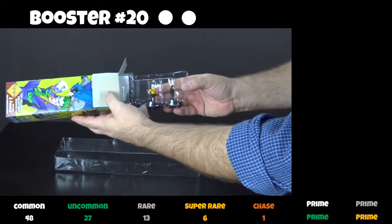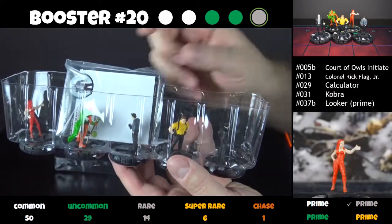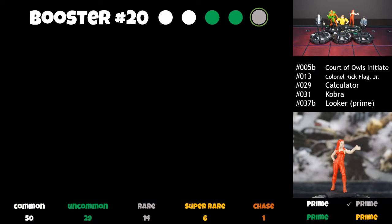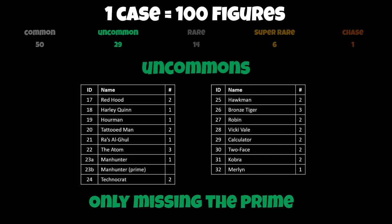And our last booster — wow! A Prime. A rare Prime. Looker. I don't know who Looker is — again, that's one of the characters I'll have fun discovering through playing with this set of Heroclix. So what did we get in there? As expected, we got all the commons — apart from the Prime here, Anarchy. Same thing with the uncommons — we're just missing Manhunter Prime.